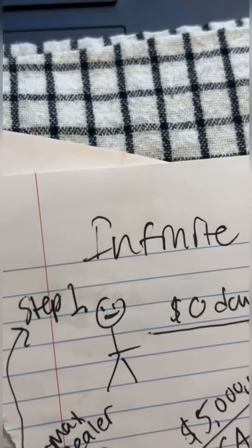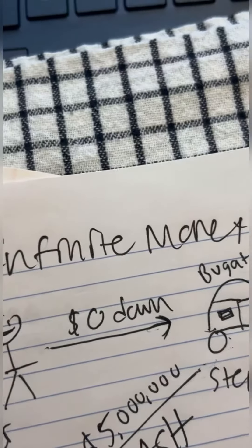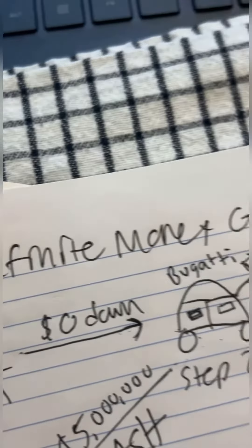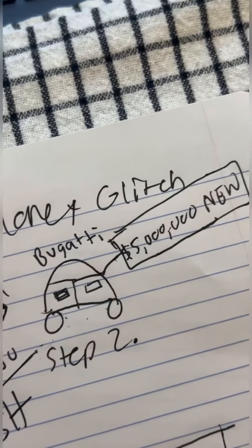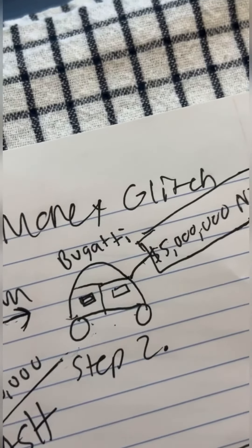Okay, step one: you go to the Bugatti dealership and ask to buy the car with zero dollars down. You need to have good credit for this unfortunately, but once you get it, you have a five million dollar car for free — zero dollars down, essentially free.